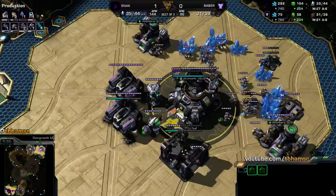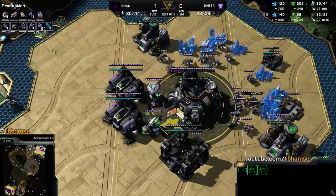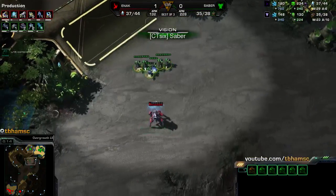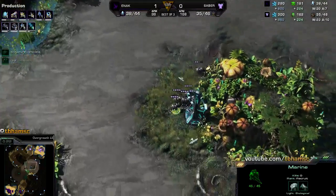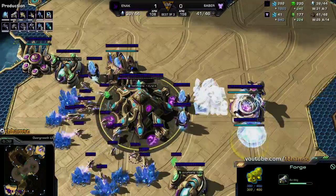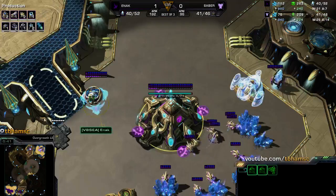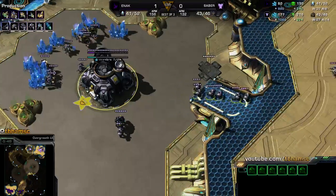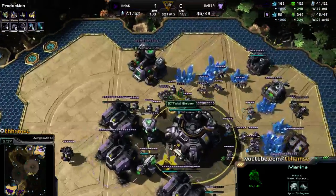In StarCraft Brood War I played Protoss, and in Brood War a cybernetics core costs 200 minerals. When I started playing StarCraft 2 I played Protoss for like 100 games before switching to Terran, and I just never looked at the prices for buildings that were in Brood War — pylon's the same, assimilator's the same, gateway's the same. I never knew a cybernetics core cost 150 instead of 200, and I always waited until 200 every time, for a long time — like a year.